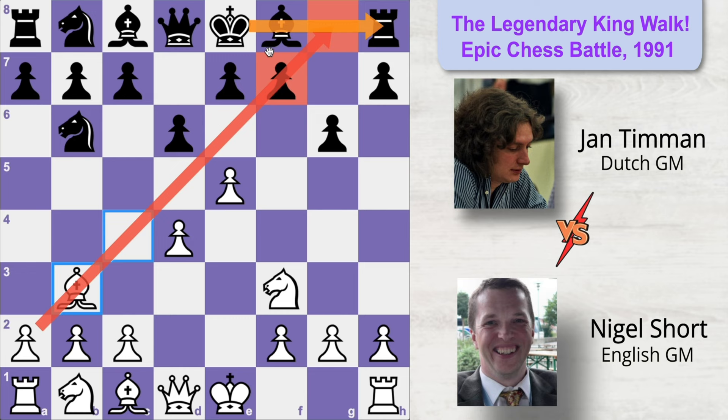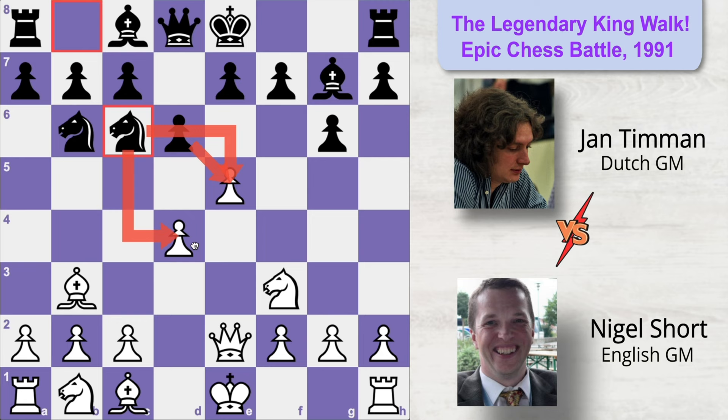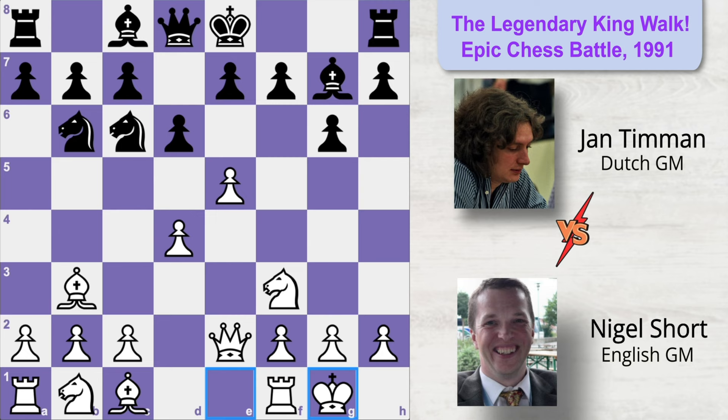Black plays bishop to g7, adding extra pressure on the center and preparing to castle quickly. White plays an early queen to e2 to fortify the center, and Black plays knight to c6 adding more pressure. All of Black's pieces are putting a lot of pressure on the center, but it's well defended. Since the pressure is building up and the center is about to open, White quickly castles. Now, Black could play bishop to g4, pinning the knight to the queen and affecting its ability to defend the center pawns.